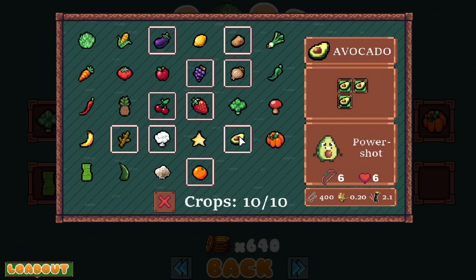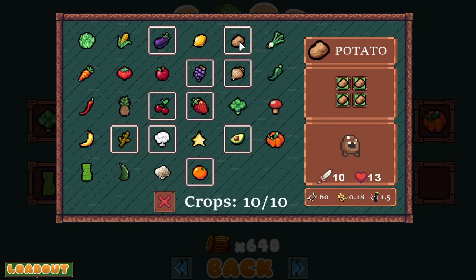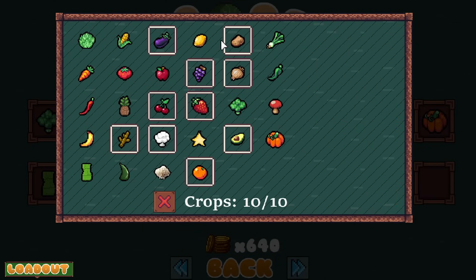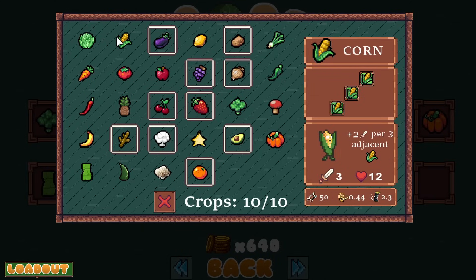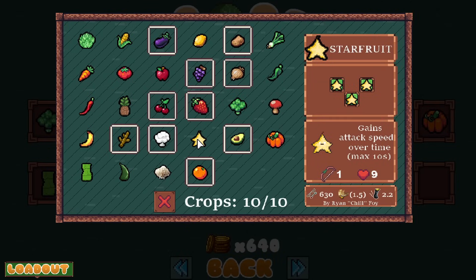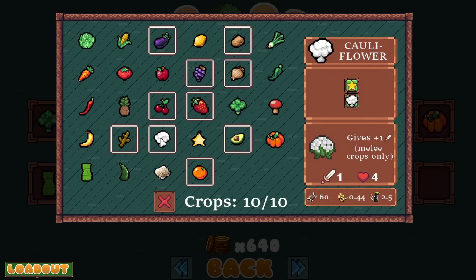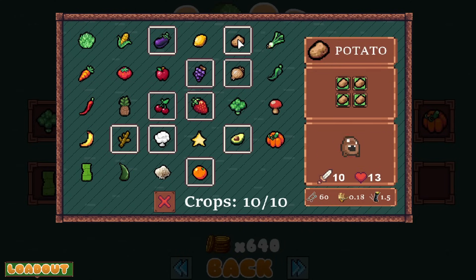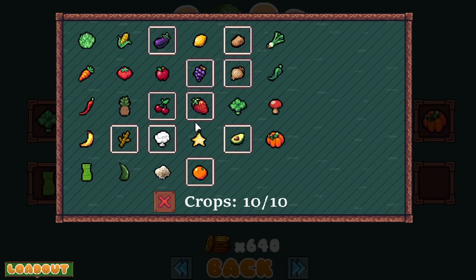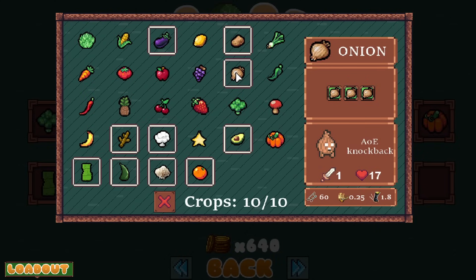It looks like Avocado's down to six health — there was a little balance change as well. Did Potato go up to 13 or was he always 13? Trying to see what else is different. Pineapple — he's a 1-4 now, but he only needs one spot? What does star mean — like, it can be in any place? I'm very interested to see. And I think he said the way stun works is different with Avocado, so we'll check that out as well.